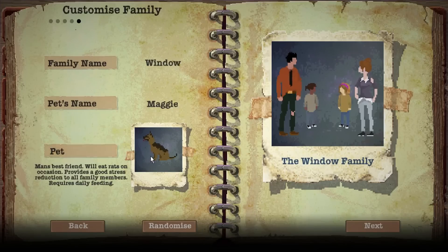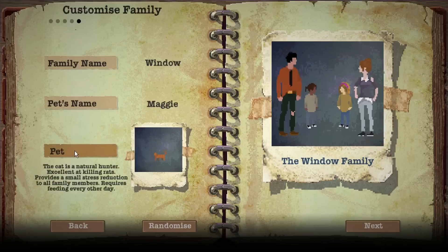We've also got to pick a pet — you can have a cat or a dog, they both do different things. I'm actually going to take a cat because that needs feeding slightly less. They both have benefits and minus points. We're also going to call the pet Jeff — spelled a different way. So we've got two Jeffs in the house — one's a cat — and then Angela and the two kids, one called Betty.